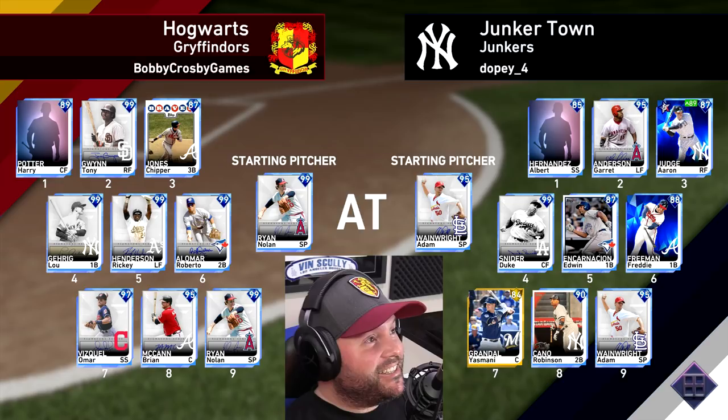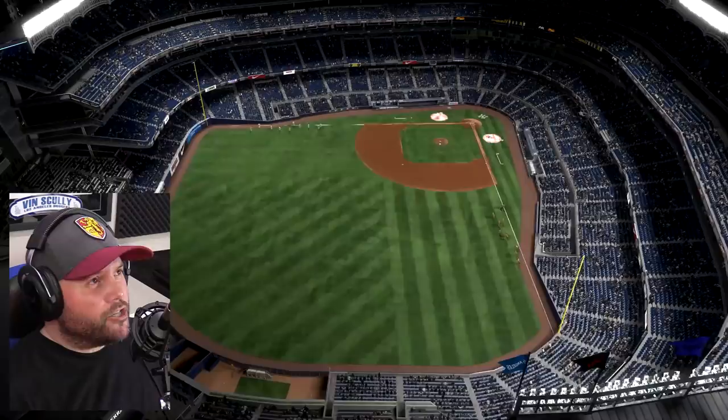Welcome to episode number 41 of this Diamond Dynasty series. I've got the 99 Nolan Ryan on the mound, and I've got the 99 Signature Series Lou Gehrig going up against the righty Adam Wainwright. I've got Gehrig hitting cleanup for me, and I'm pretty excited about this one.